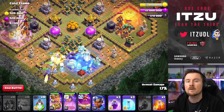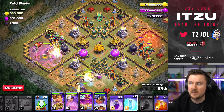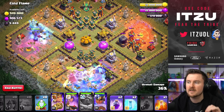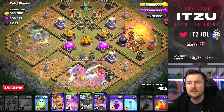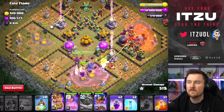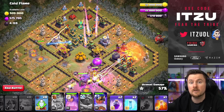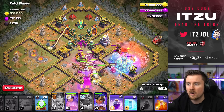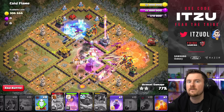Do the same from the bottom side with your heroes added into the mix. The Royal Champion is the only hero you delay — play her from the left side into that compartment. Keep supporting the Royal Champion with Freezes to make sure she gets through and takes down the Eagle Artillery. At this point the Flame Flinger has done work on the far right side, and your troops should push into the core. Use the Warden Ability to push your heroes even better with more power.